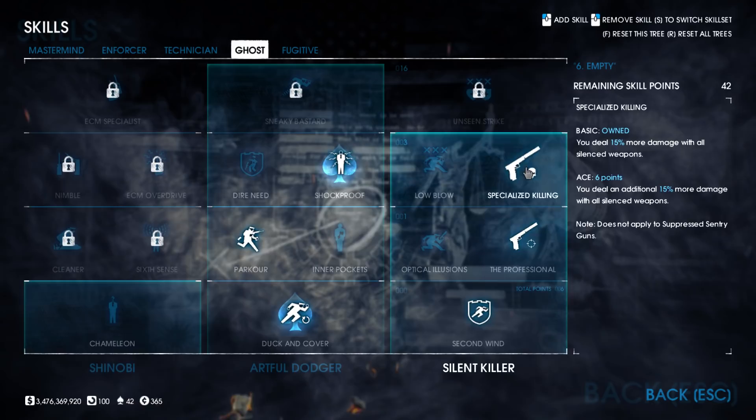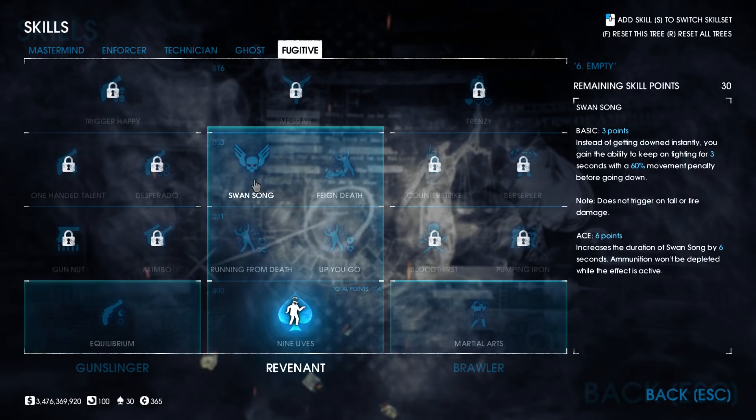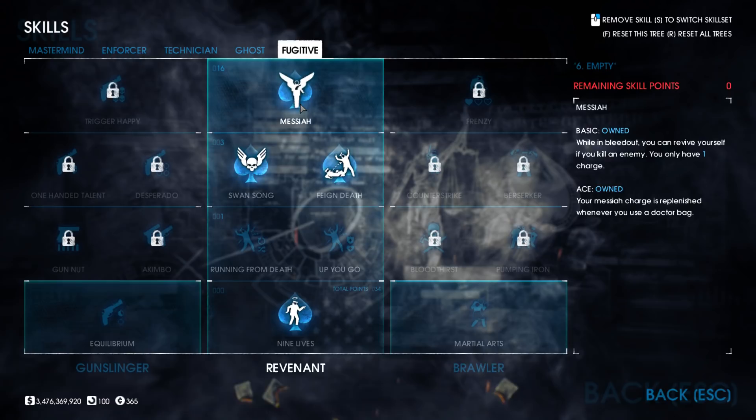In the Fugitive tree we go all out and ready for battle with the chance to go solo if needed. Nine Lives Aced is a must, then Swan Song Aced, Feign Death Aced, and Messiah Aced. All these together round out the ability to not only give you the best chance of survival with your team, but allow you to be the last man standing and bring back your team if necessary.